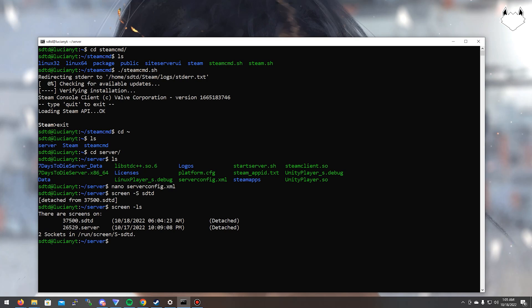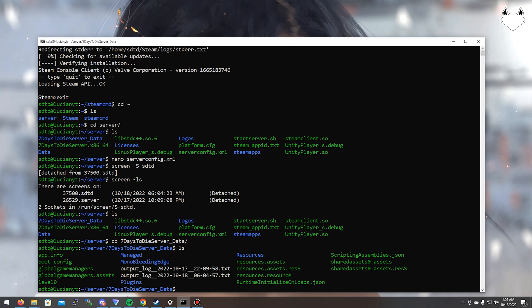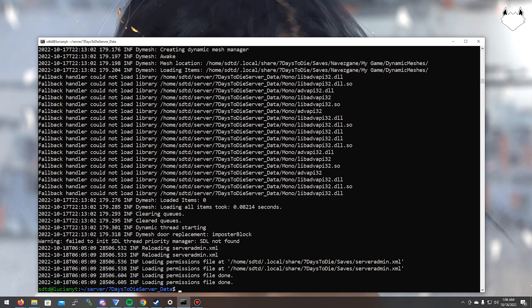Now we can find out if the server is running by going into the Seven Days to Die data folder. If we do: cd 7DaysToDie_Data, then ls, you'll see there's an output log file. If we do: cat output_log_<date>.txt, you can see the server is indeed coming up.